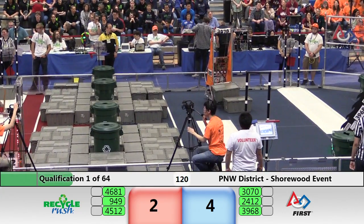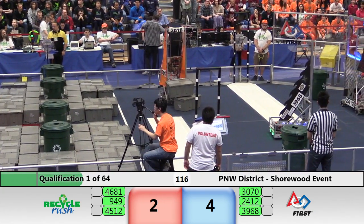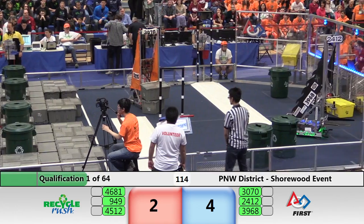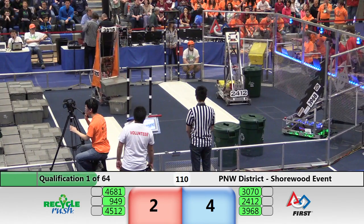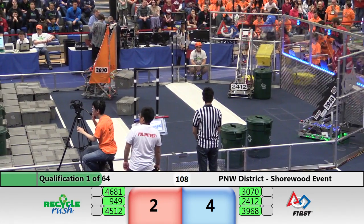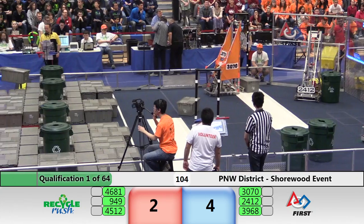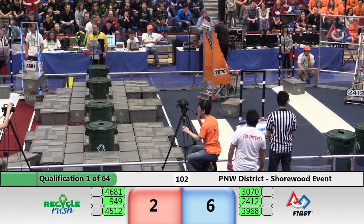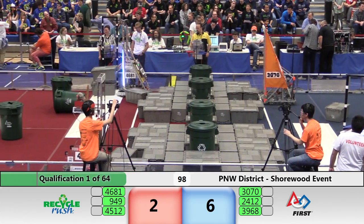The red alliance finds 4681 Murphy's Law moving gray totes from the landfill to that white scoring platform. Their alliance partners, the Bearbots 45-12, doing the same. While Wolverine Robotics, 949, grabs those containers to try to cap off those stacks. Gray totes on that white scoring platform will be worth two points each at the end of the match. The containers can provide a multiplier if they're on top of a scored stack.